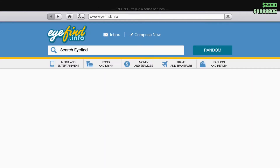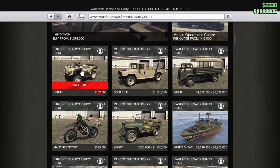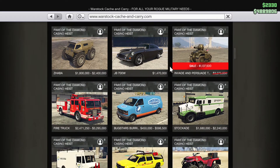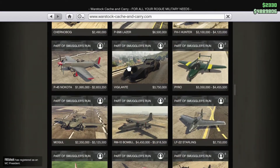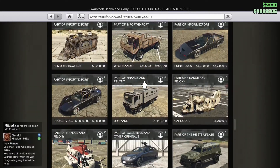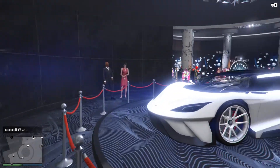Moving on to Warstock Cash and Carry, there are a few discounts to be aware of. The new vehicle is free, so obviously go pick that up. Further down you can see the Pegasus Oppressor planes, the Mini Tank which is now a lot cheaper, and the Jetpack Thruster which is also discounted. We've also got the Ramp Buggy on sale at 1.2 million.